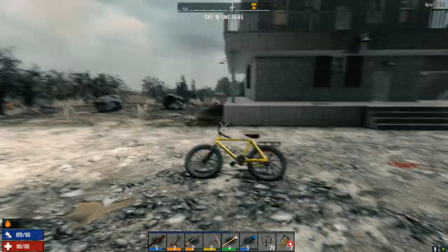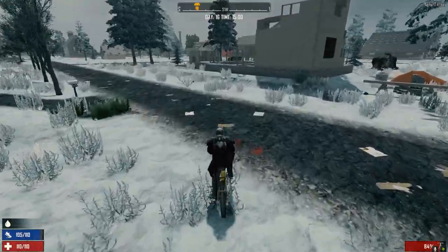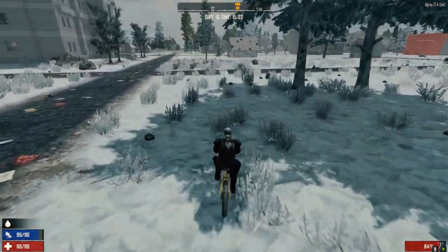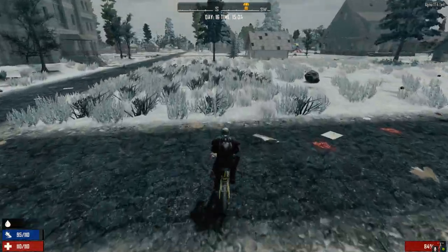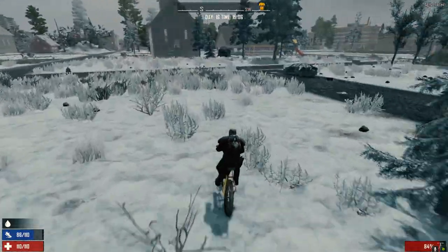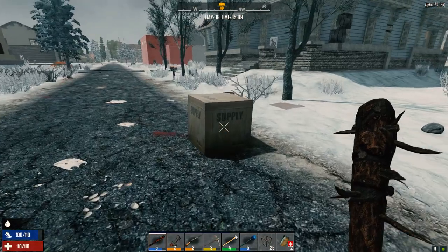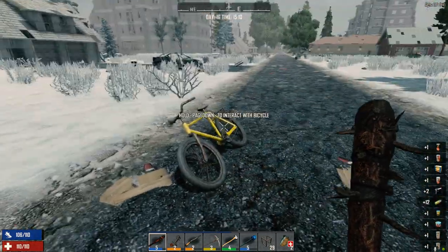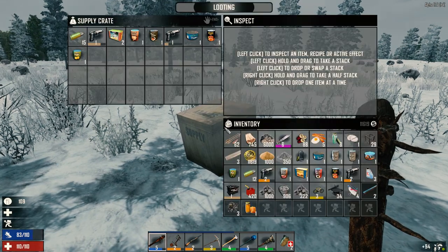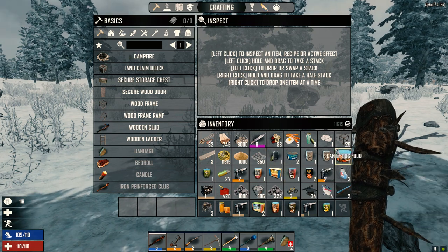Let's drink some water and grab some yucca before we go. Here's another construction site. Did we hit this barn? Oh, this is a different barn — just a garage. Okay, here's crate number one. Come on, give me something good — rocket ammo or something. Nothing. At least we're able to carry it all. Let's head back — I'm going to look for some bird's nests as we go.